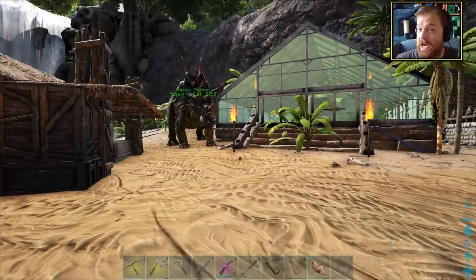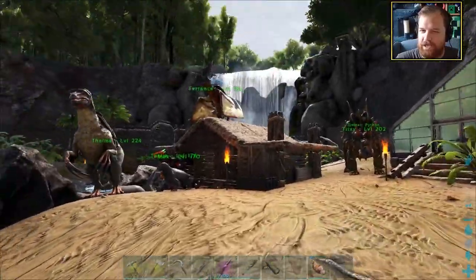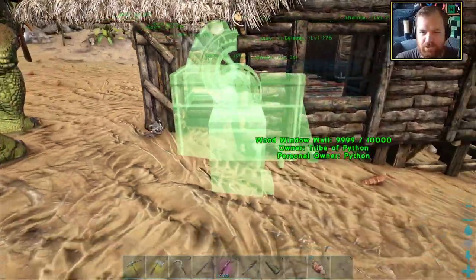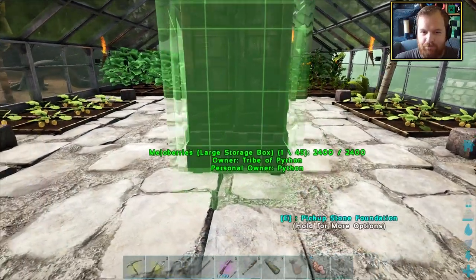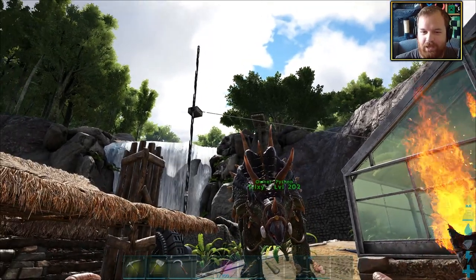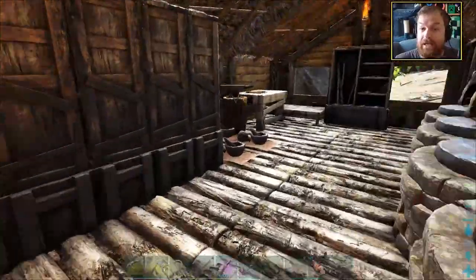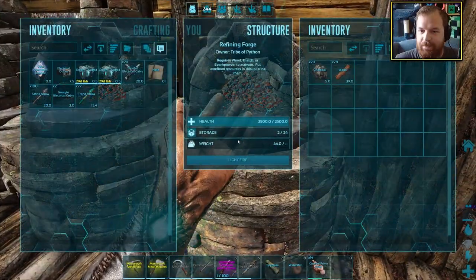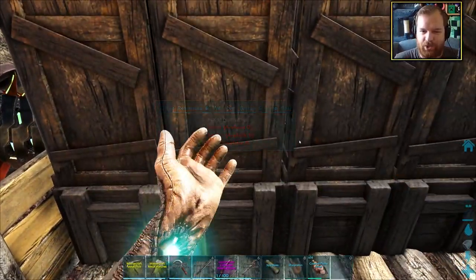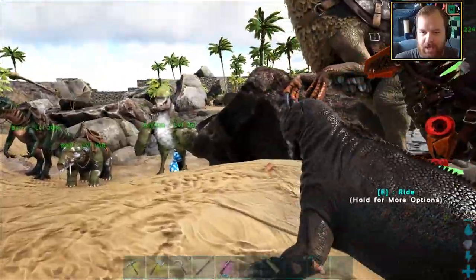If we're going to be powering our base area, I feel like we should put the electrical generator roughly in the middle of the whole area. Let's get our refrigerators placed down. We've got a nice basic setup going on here with the outlet - they actually automatically connect, which is useful. Now, do we have any gasoline? We've got a lot of oil and a decent amount of hide, so we can make some. Light the fire and play the waiting game.